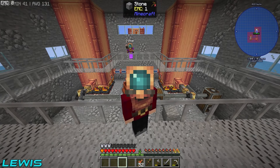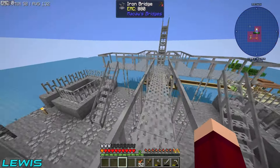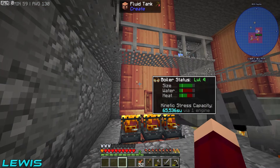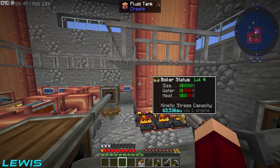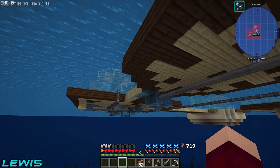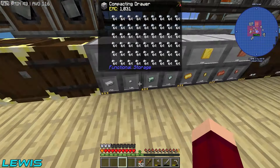Hello everyone and welcome back to Tech Spirit! In the last episode we set up a beautiful oil rig, which we're currently standing on. We also set up two fancy boilers — I think tier four — which can hold 65,000 stress units each. We managed to turn everything to 256 in our base of operations, and resources are flying out like crazy.